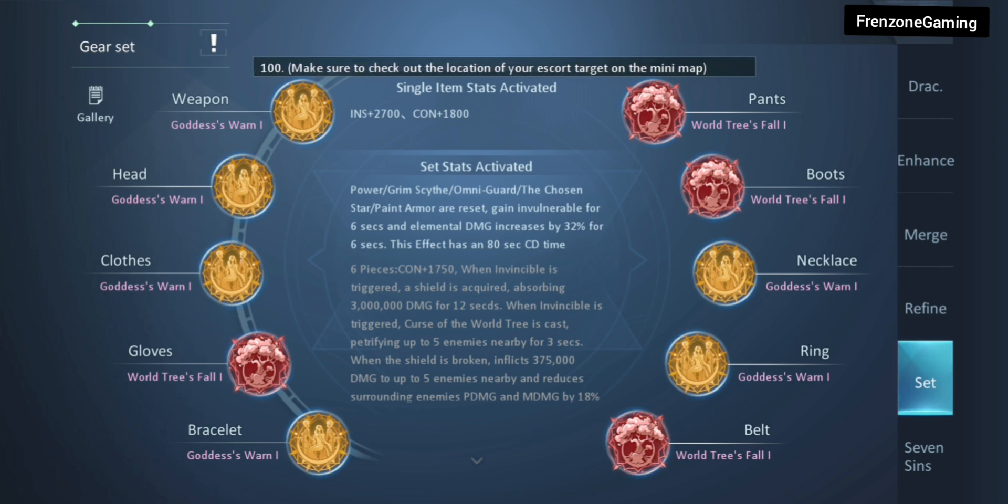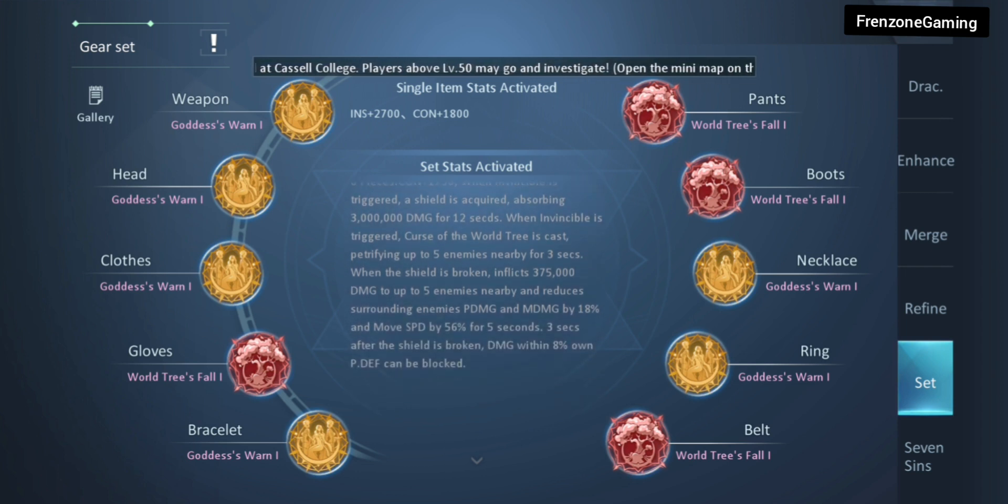Alternatively, you can go full DPS: six pieces of suitors and four pieces of figure. Use both together — the four-piece figure will help you CC your opponents while the six-piece damage set helps you deal more damage per second. That's the set I'd suggest for the fighter class at whatever level you are. You can also experiment more to find the combination that suits you best.